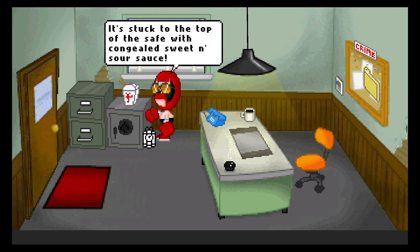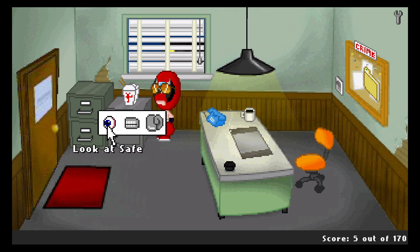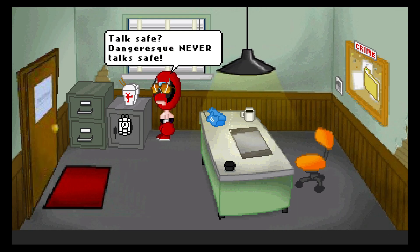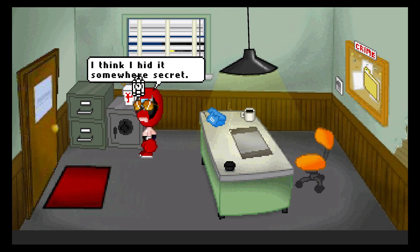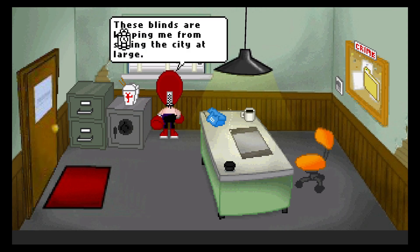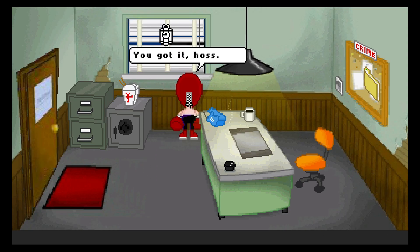It's stuck to the top of the safe with congealed sweet and sour sauce. You need to hire a takeout-stuck-to-safe cracker for this one. Dear god. We got five points. It looks safe. Talk safe — Dangeresque never talks safe. Can I open the safe? I forgot the two-digit combination. I think I hid it somewhere secret. Of course I did. These blinds are keeping me from seeing the city at large. Thanks for providing the appropriate noir atmosphere, blinds. Couldn't do it without you. You got it, hoss.